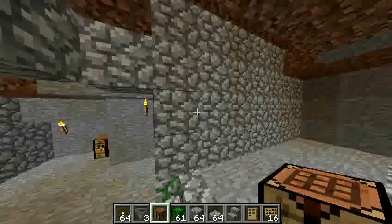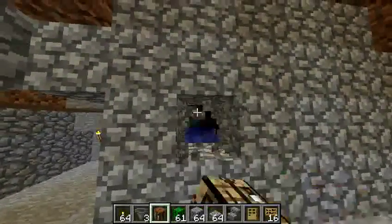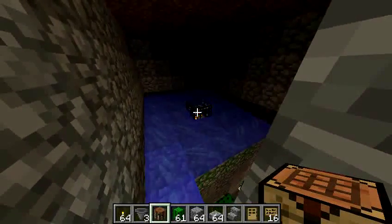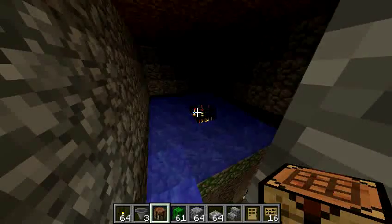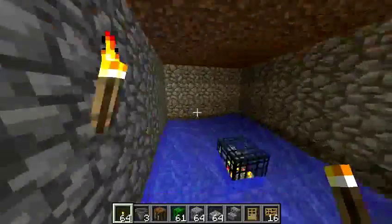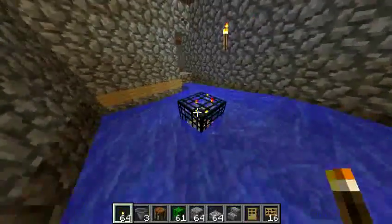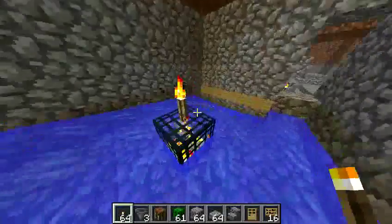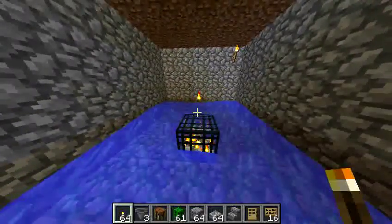I am in creative mode so I can show you what is going on inside. There is our spawner right there. This is an easy, peasy way to take advantage of a skeleton spawner. Let me get some torches in my hand and put some light in here so we can see. When you get to the spawner, the first thing you want to do is put a torch on top, and then put a torch on all four sides. That will stop it from working.